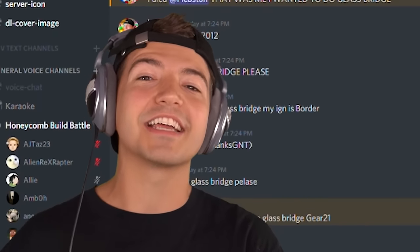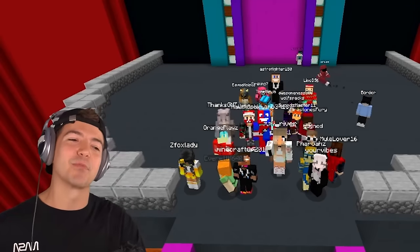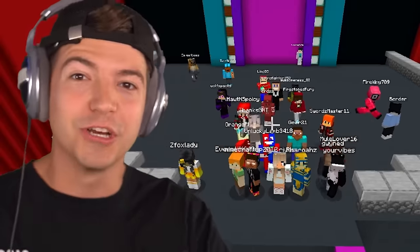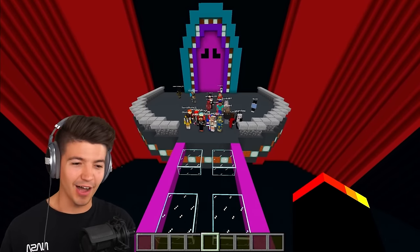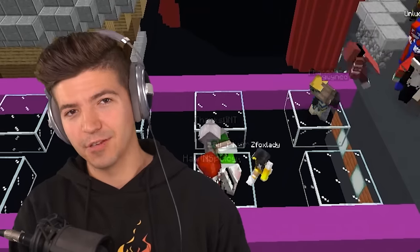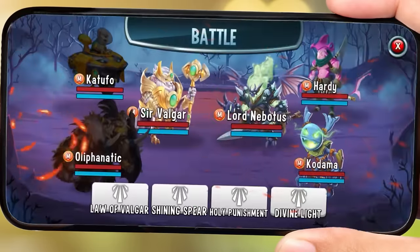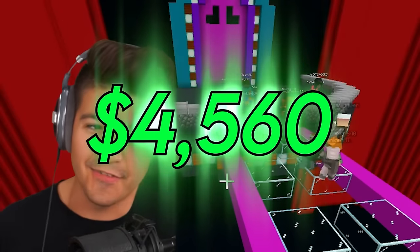It's time for another elimination round, but this time we're taking 20 of the worst builds. You are all going to be competing in glass bridge, but the winner gets to swap sculptures with a random player, which could be insanely good or bad. Server, drop the barrier blocks. Remember the winner gets $4,560. Just don't jump off the bridge like that guy just did.